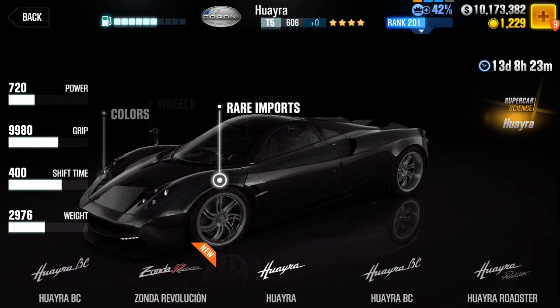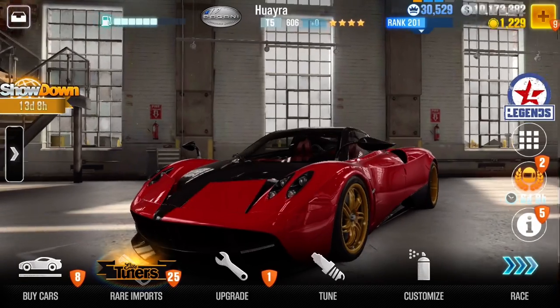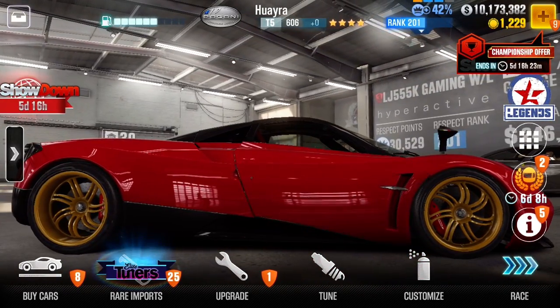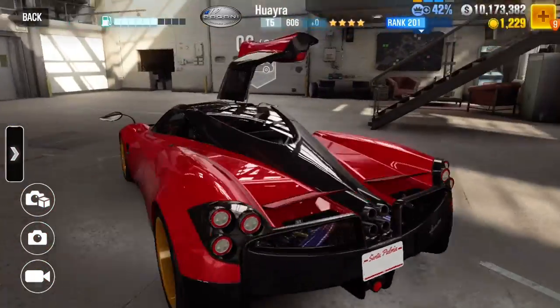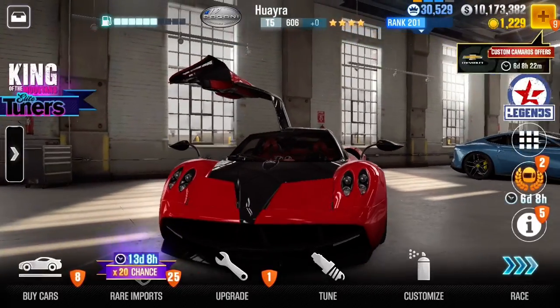That's the car that was free. It probably doesn't show as free for me now because I already got it. Yeah, the Hydra — as you can see, I got the gold with the red calipers and the billionaire doors. Classic. We've got red interior, red paint. Really nice.